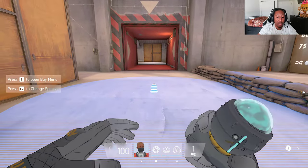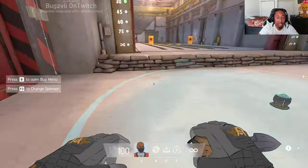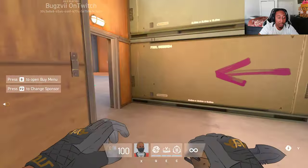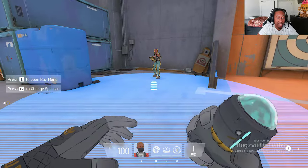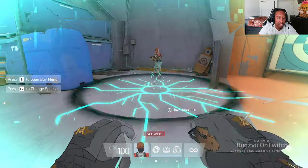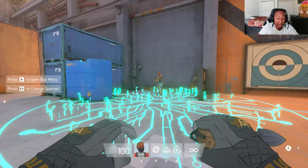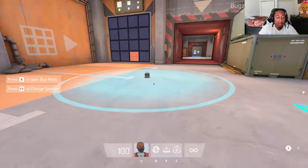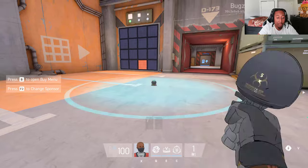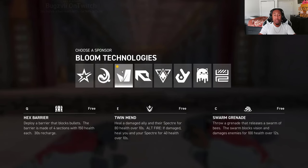The final ability is the slow trap — when a character enters the radius the slow activates and it gets a little bit bigger. It affects everybody, not just enemies — it also slows you and your teammates. The ability can be broken by shooting at it or with other abilities, which will destroy it completely.